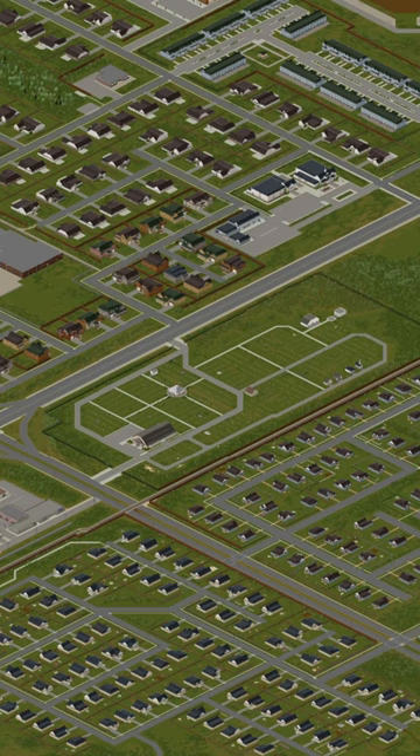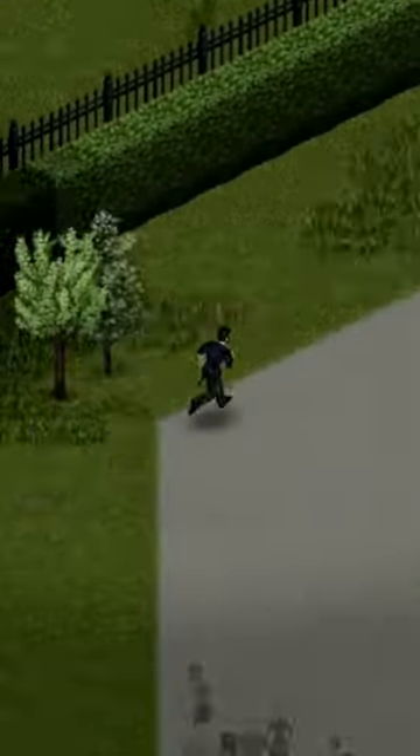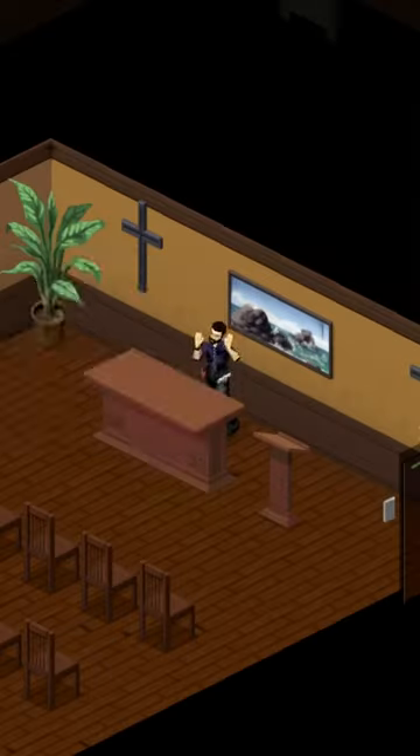Zooming out, we can see the entire region is crisscrossed with fences, doing much to stymie zombie migration. The graveyard encompasses an enormous area, the size of a few city blocks, and it has a few structures.